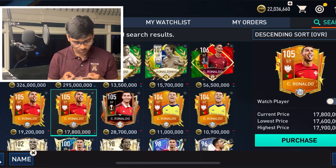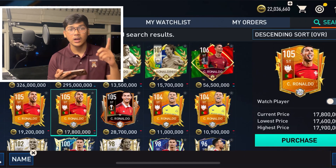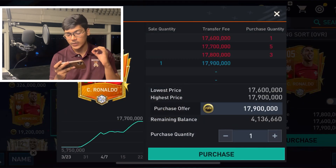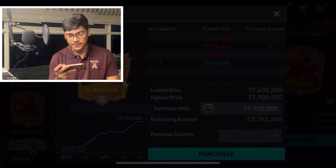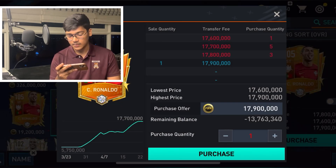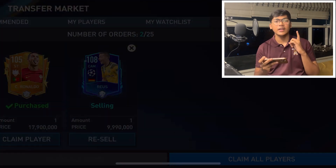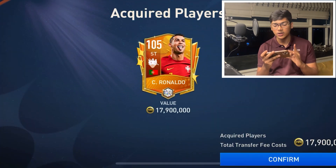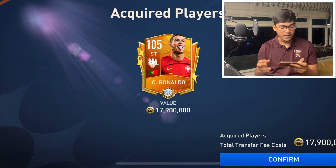FIFA Mobile's 2018 cover was no one else other than Cristiano Ronaldo, so let's buy him real quick and try to complete our challenge. We are getting him for 17 million coins, guys — 17 million. I have bought Cristiano Ronaldo for 17.9 million coins and now it's time to score an amazing goal with him.